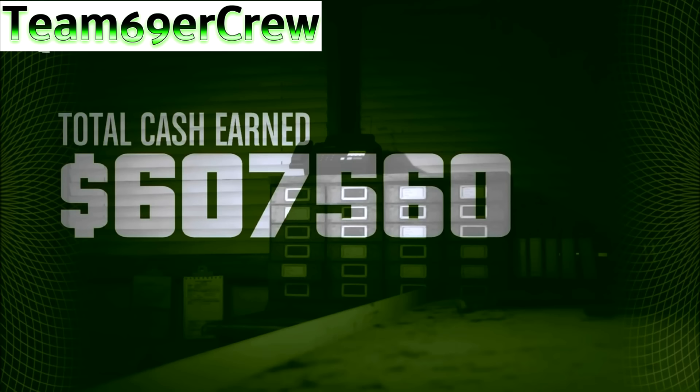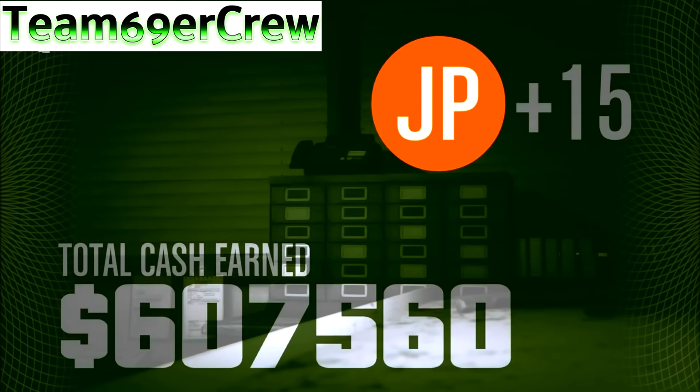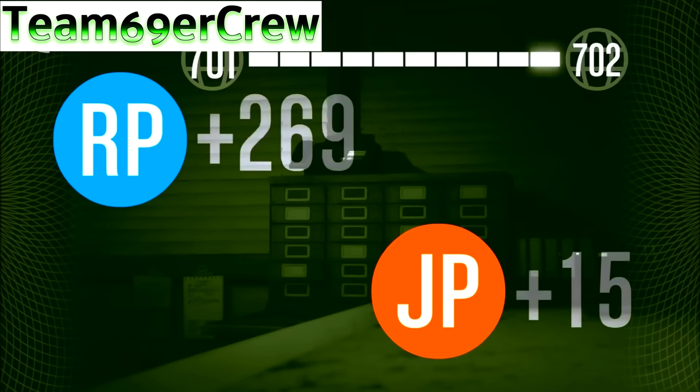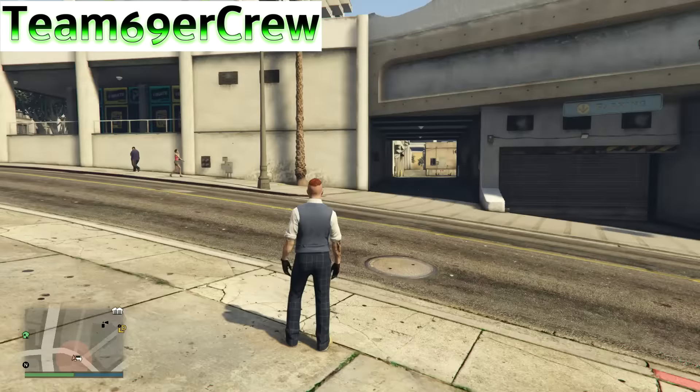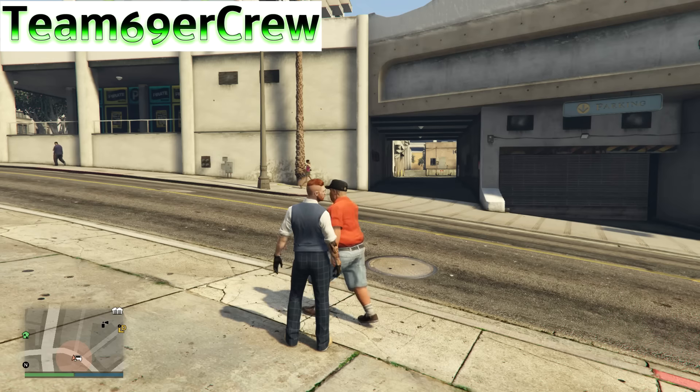As you can see, that's £607,000 for the 50% cut, and the other two people get a 25% cut each — about £300,000 each — while the host gets nothing. But you can rotate this so that if you have somebody else set up the heist next time, the previous host can earn money from somebody else being the host and quitting the session.